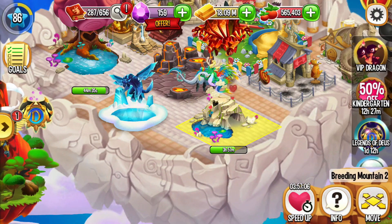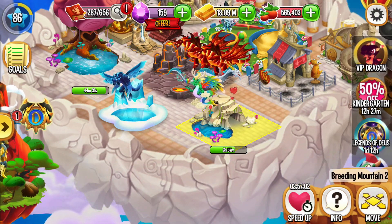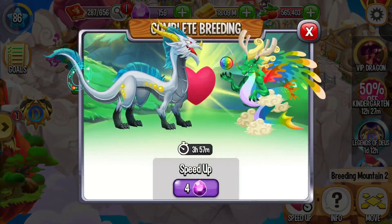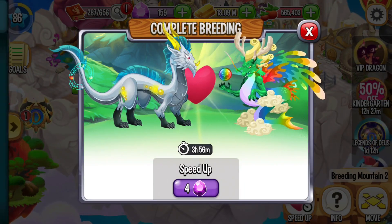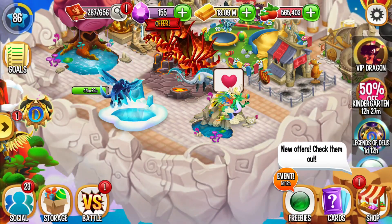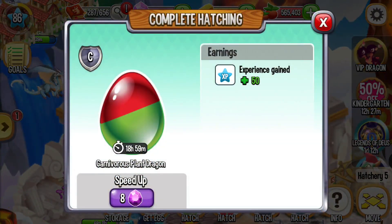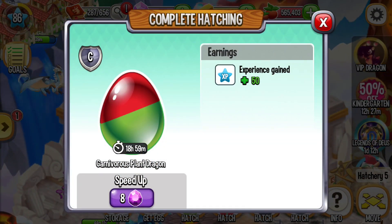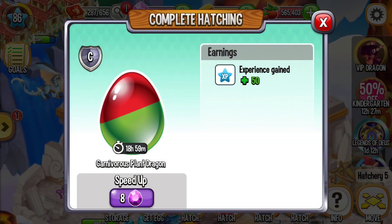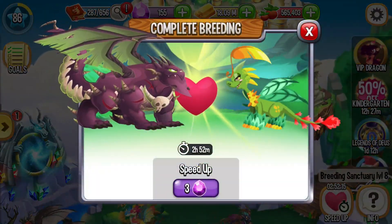Okay, what we got from this breeding — Legacy and my red dragon. Let us use gems to speed it up. We got the normal one: carnivore plant dragon. Let us use gems to speed up these two.